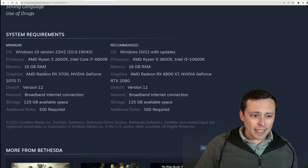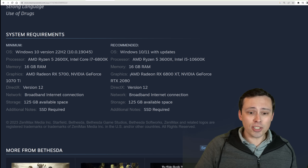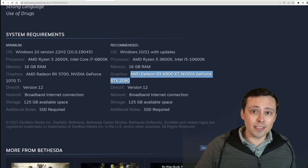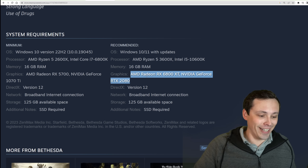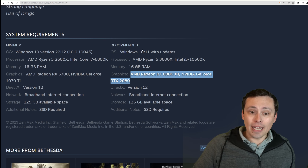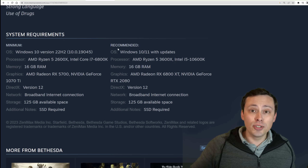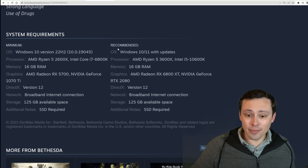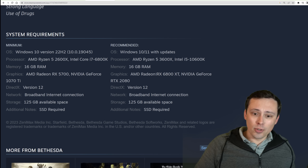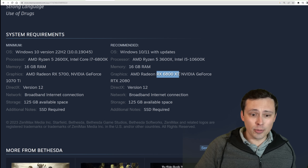Let's talk about the GPUs, because I'm noticing a couple of interesting things, especially on the recommended GPUs. They're pairing an RX 6800 XT — which is a very powerful GPU — against an RTX 2080. The 6800 XT is generally a lot more powerful than a 2080, so what could possibly explain that? One thing is that system requirements charts are sometimes just nonsense, so keep that in mind. The other explanation could involve ray tracing. The system requirements don't state the resolution, graphic settings, or frame rate being targeted.